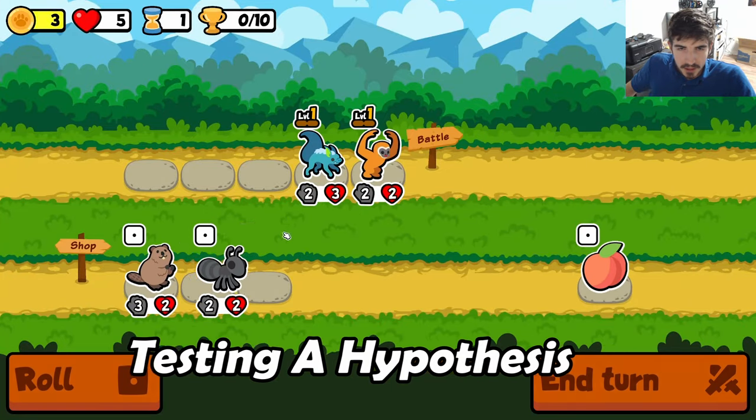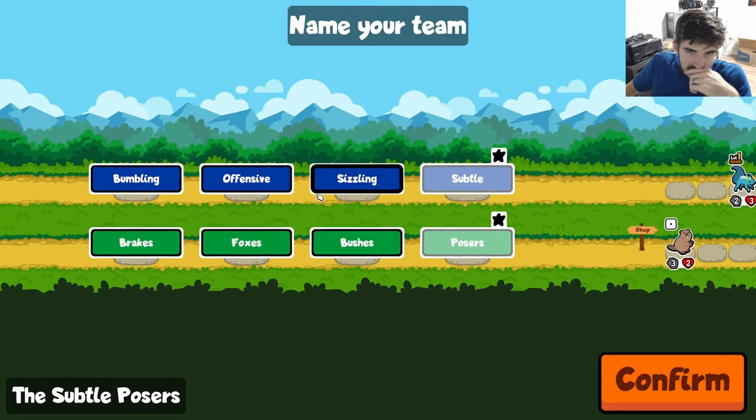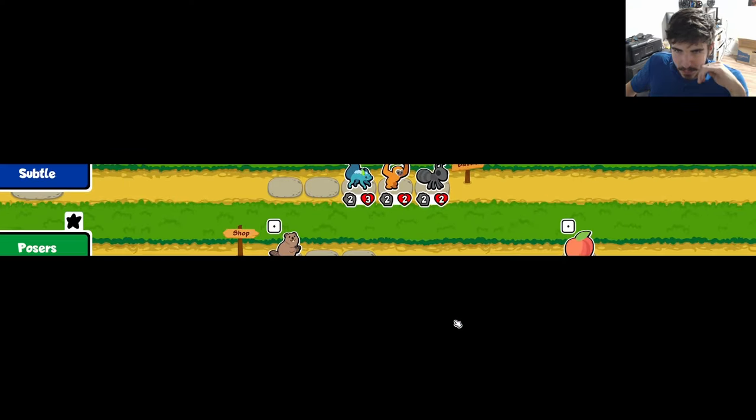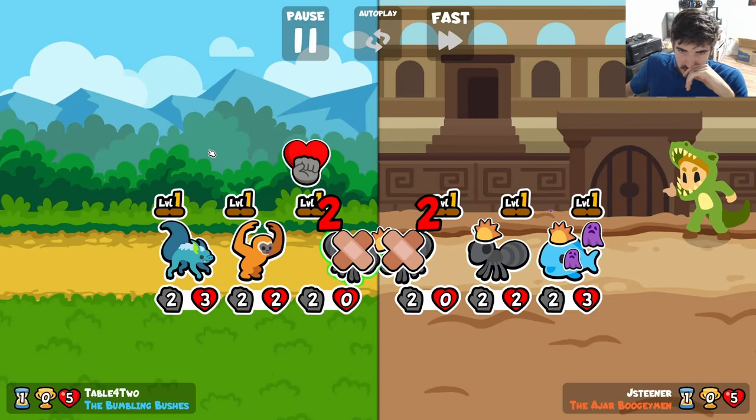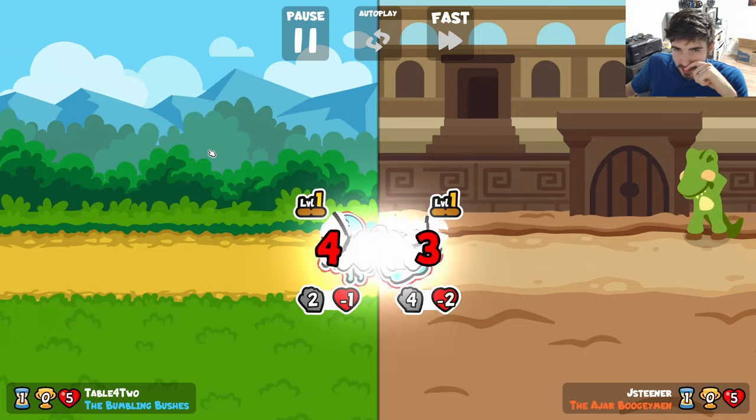You used to have to choose between scaling and snipes, but not anymore. One of the hallmarks of the snipe archetype is having a strong early game, but generally falling off in the late game due to getting outscaled. Well, a new pet just dropped that turns this whole notion on its head. It's called the Brahma Chicken.